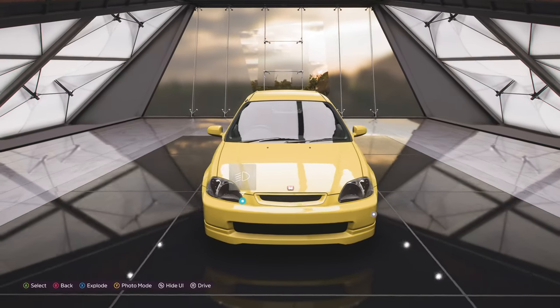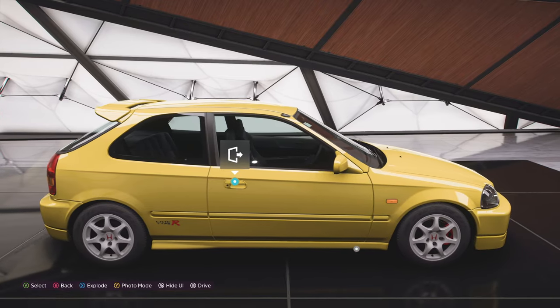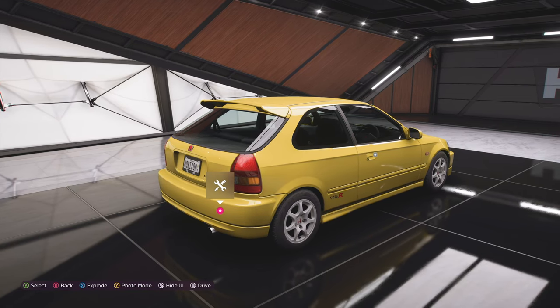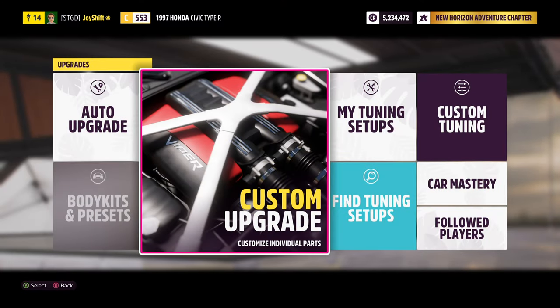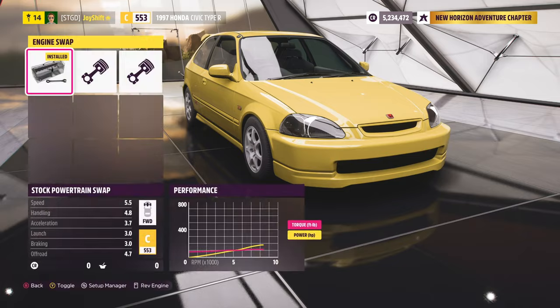So today, we're going to be customizing this Civic Type R, and I want to do a pretty interesting build on the car. Typically on my channel, I like to make these cars look fairly clean, but this one, we are going to do some stuff under the hood and to the chassis that is going to really make it a little bit different than a factory Civic. Let's start customizing it — I want to do an interesting color as well, but let's start off with engine conversions and see what we can do as far as putting a new engine in there.